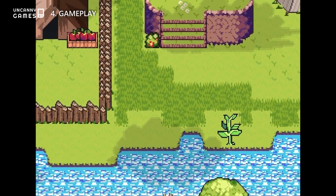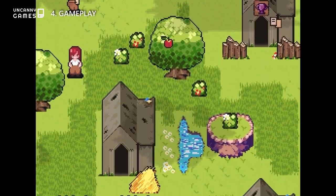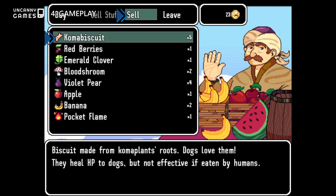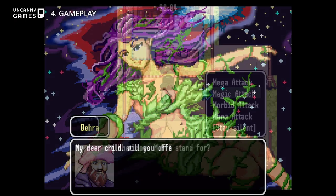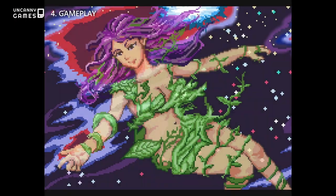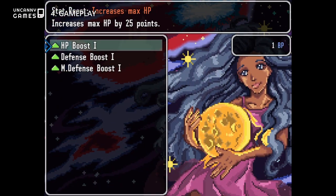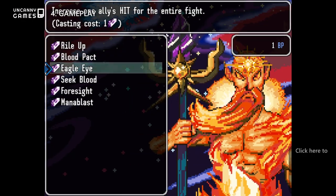In between adventures, you may choose to explore the settlement of Mana Finders to meet new characters, take on new side quests, play simple mini-games, or simply go to sleep and pray to your gods in order to level up. Choose between a wide array of either defensive or offensive upgrades, depending on which god you choose to pray to.